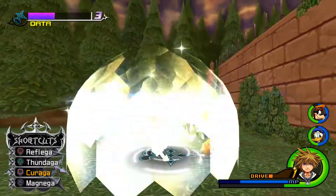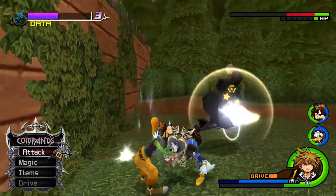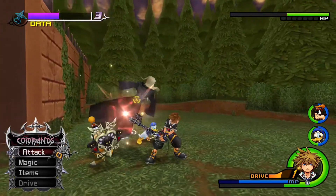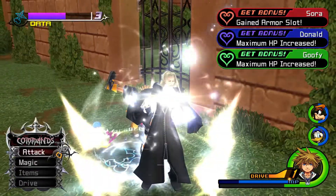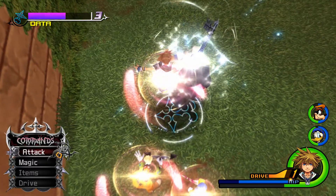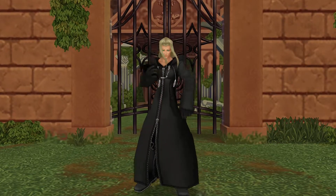On the lower difficulties this fight is nowhere near as much of a pain in the ass as it is right now. But it's still a bit of a pain. Eventually when he gets to his absolute silhouette, he's gonna cause even more problems. But we got him on our first try — another armor slot, nice! Vexen, you're still kind of a pain. I think three is still his data's highest form.